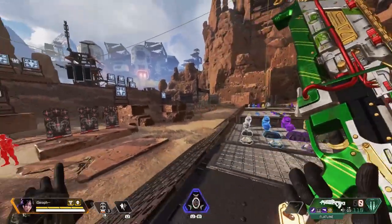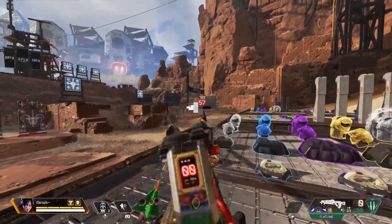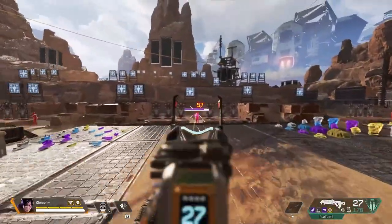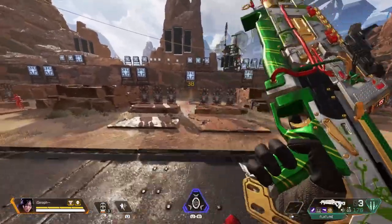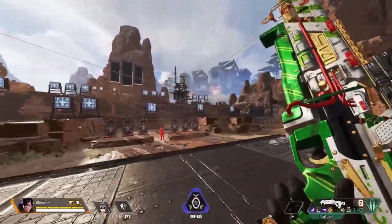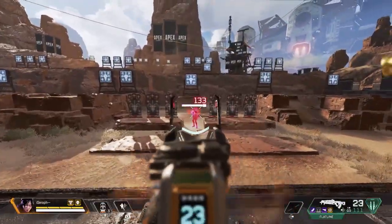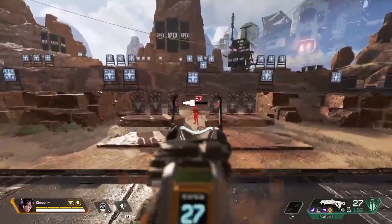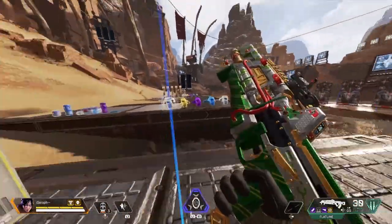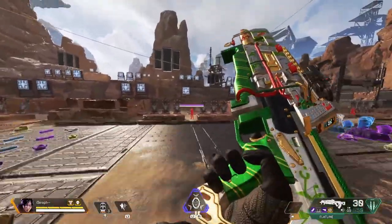In terms of controlling the Flatline's recoil, try to adjust as fast as you can — it pulls left and it pulls right and could mess up your aim significantly. There are 30 bullets in the clip so you have enough ammo to correct yourself. The best way to control the recoil is either not using it at range, or keeping your aim centralized. Unlike other weapons where you just pull down, with the Flatline you need a firm hold and must be ready to pull left or right wherever it jumps — this thing kicks like a mule.